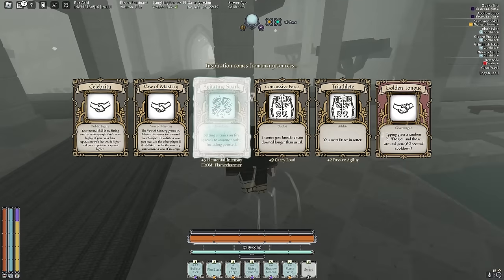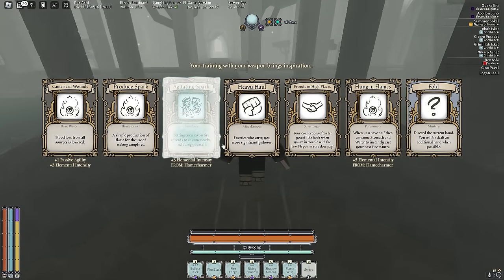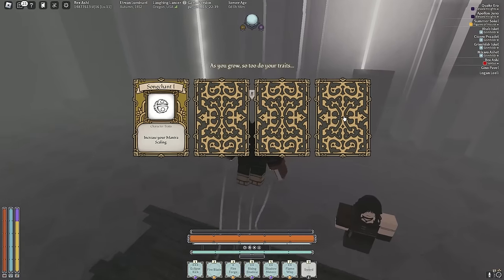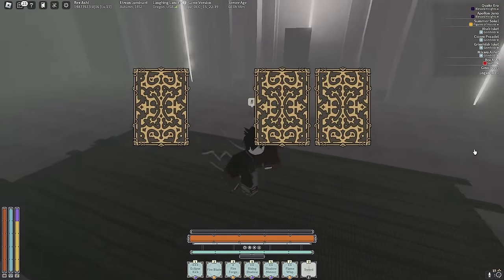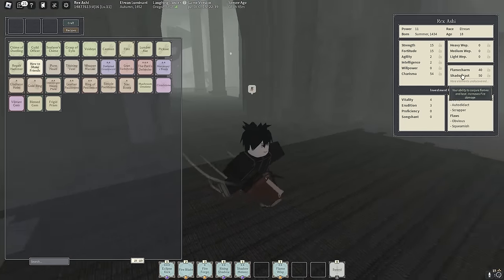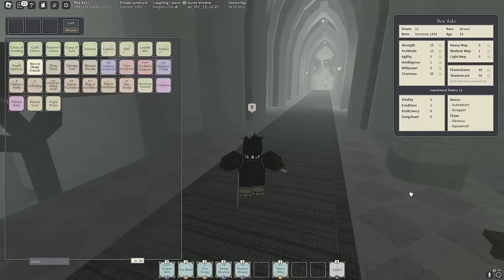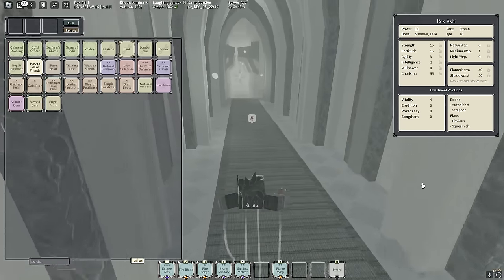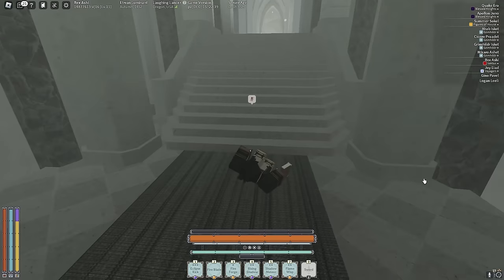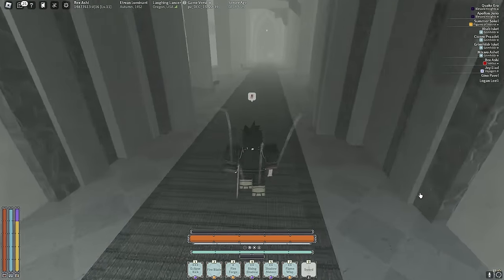We leveled up — let's get Golden Tongue and Flaming Flourish. Our trait: Erudition. Now let's get three Agility, 55 Charisma, and one medium weapon. We're ready for Shrine of Order. We need Shrine of Blasphemy first then Shrine of Order. I don't want to sail to Lower Resia, so I'll take a bounty on someone already there — this guy is at Lower Resia, let's teleport to them.